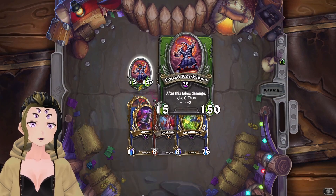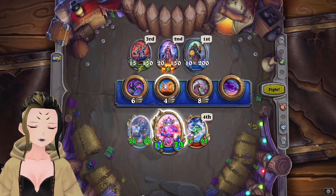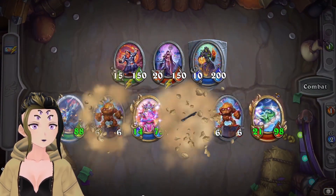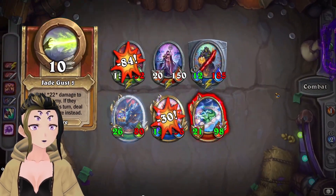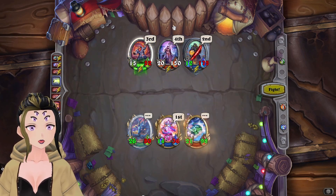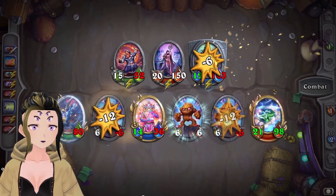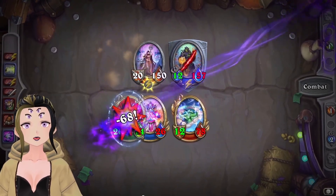We're going to be putting down Sinestra, Kazakus, and Yulon. We're going to be attacking into the caster with Sinestra, using Yulon's Jade Gust, and then using Faster. We probably should have actually just put up a Taunt to be safe. I'm also going to try to heal up Sinestra. We're going to make everything slower, attack into the Sinestra — that kills that. Then they're going to kill our Sinestra, so we're going to put down Onyxia next.